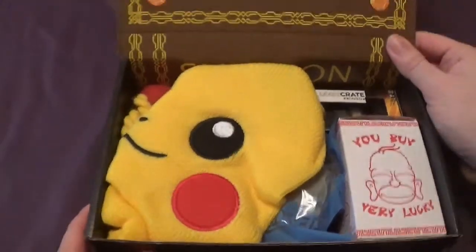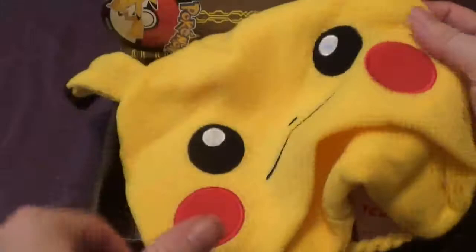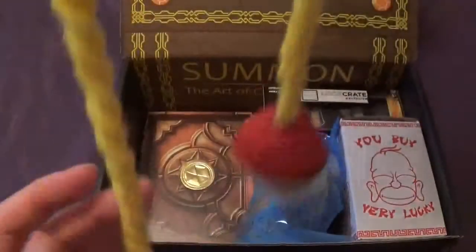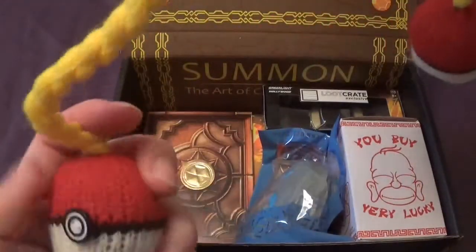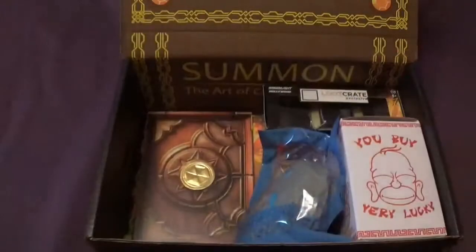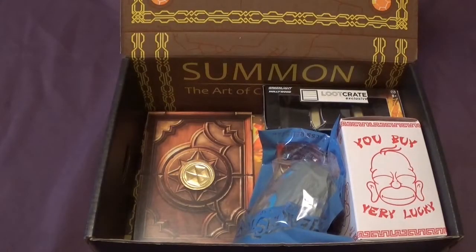Oh, oh cool! Something for your medium — a Pikachu hat. I want it! Crikey, that's pretty cool actually. I want it. It's even got little Pokemon bubbles. Pika, pika. There you go, that's all yours.